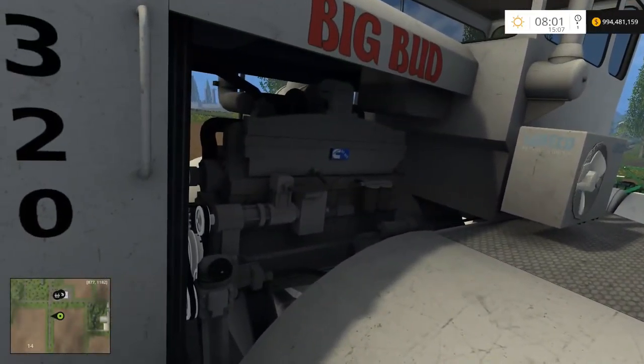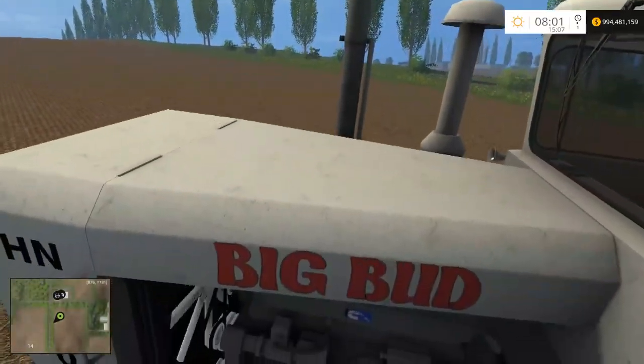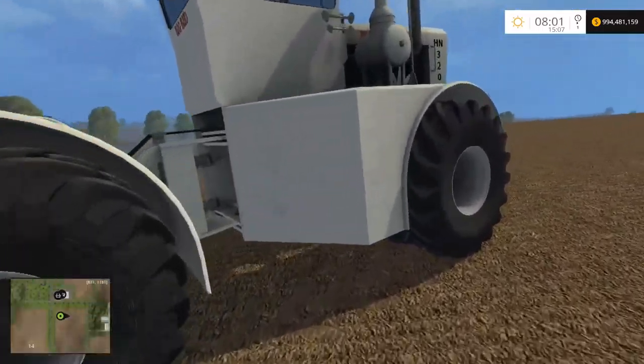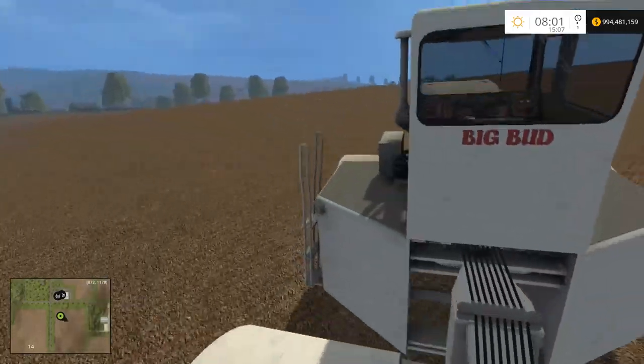Very nice looking engine — just very nicely detailed. Let's see if we can get a better look at that engine. Just look at all them pulleys, the radiator fan, all that stuff turning. Very nice looking. Not just a pure white like most of the Big Buds are — this actually has a little bit of a texture on it, kind of a scratched and scuffed up white.